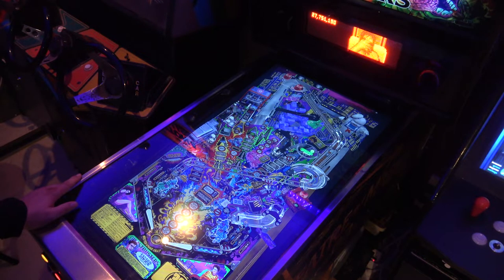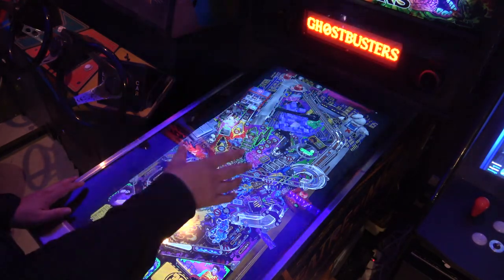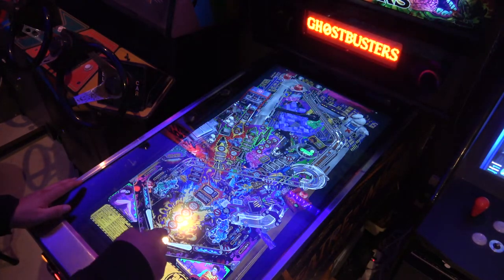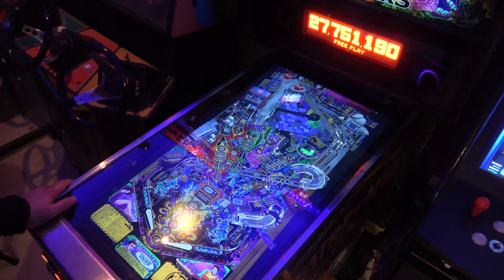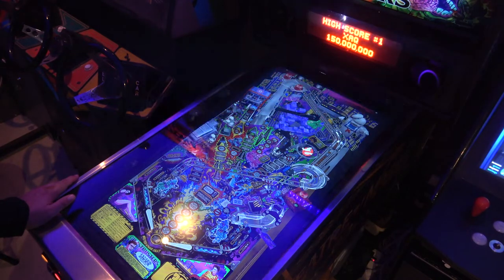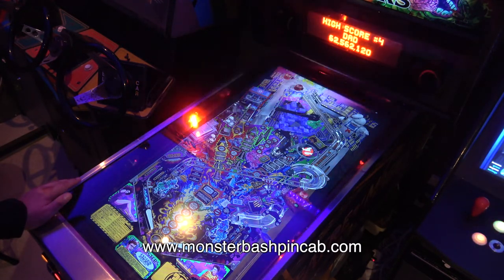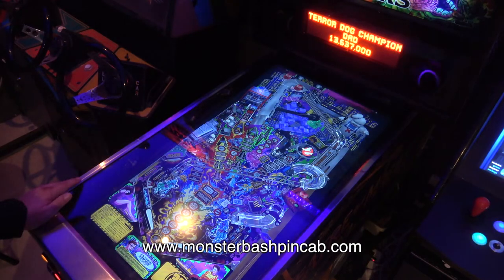When they released the table and the DOF configuration, they'd missed one of the intensity levels. So I found that out and just put it in manually to lower the intensity. If you guys have got force feedback and a shaker motor and you're having that problem, check out the forums for this table - I posted there to show how you can fix that particular problem.